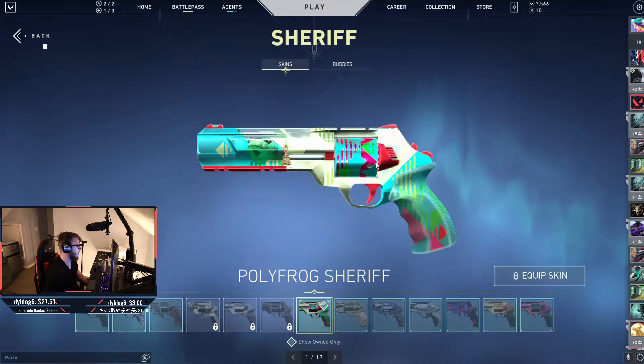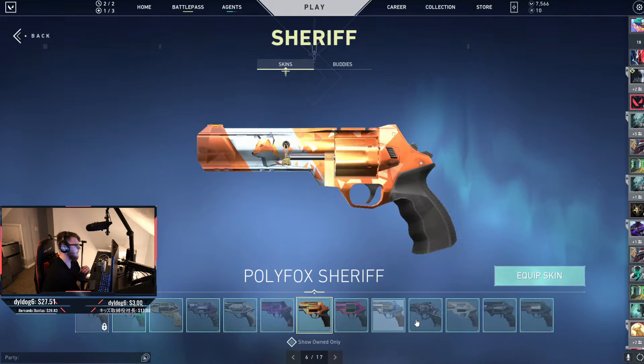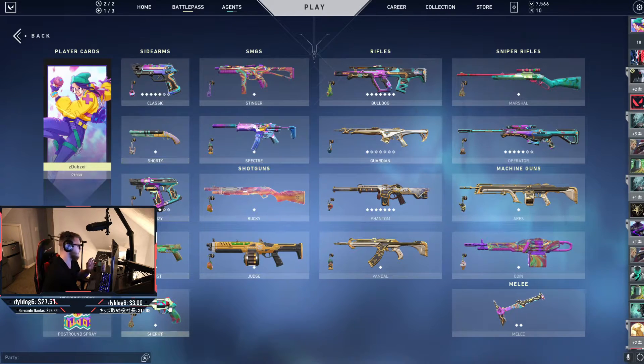I picked the Polyfrog Sheriff because it's very colorful. The way that I see Killjoy in my head is a very colorful agent, and it's got a lot of different colors in the Polyfrog, so I think that works well with her. Aristocrat can also work because the gold looks very yellow-ish. You could also kind of use the orange from Polyfox, but I think that the Polyfrog works the best.